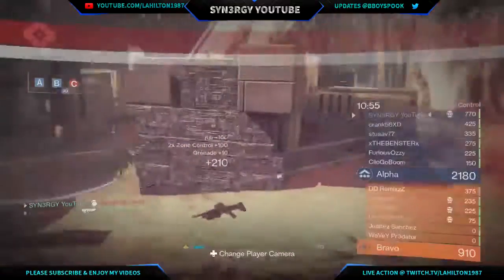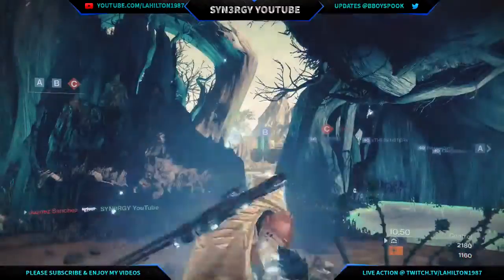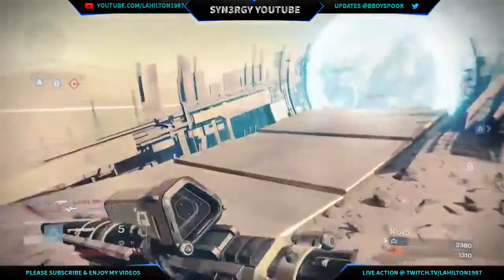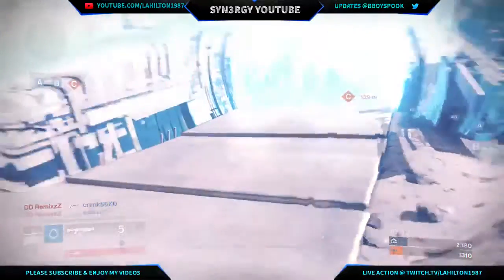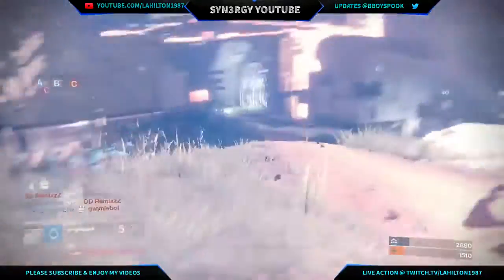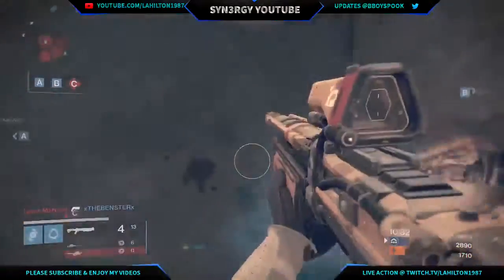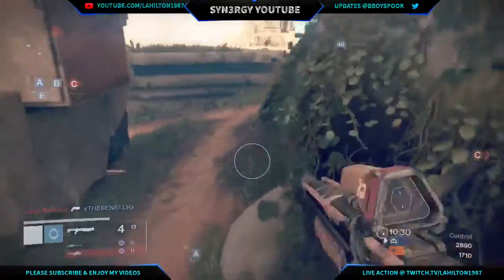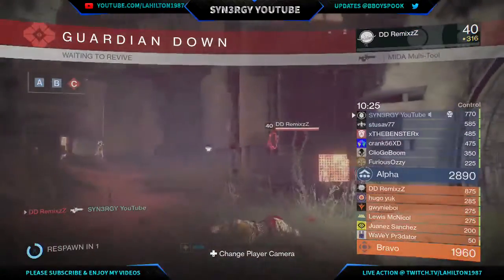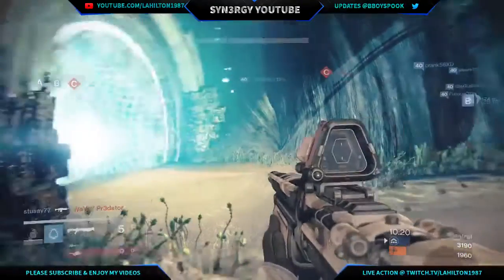I need to reload and somebody gets a cheeky little shot on me — thanks Duane Sanchez. Moving back onto the B flag, before I use this portal I'm going to go straight back into invis again. That guy saw me coming through the air, and unfortunately another Blade Dancer switched to invisibility as well, which messed me up. I didn't expect that — my own trick used against me.